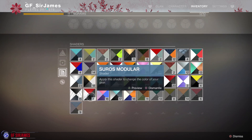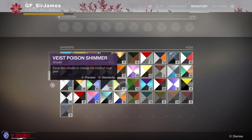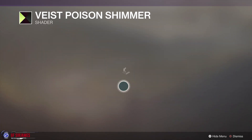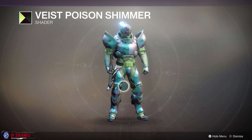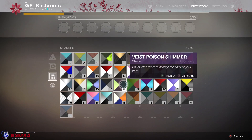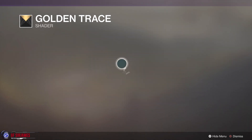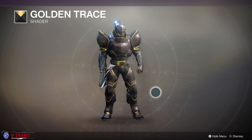Now if we go over here to the shaders, I'm going to go ahead and give you guys six different examples. Let's start with this one right here — the Vest Poison. A little bit of an odd look to it, so not too bad. Next up we also have the Golden Trace, which gives it that nice gold outline, that's for sure.